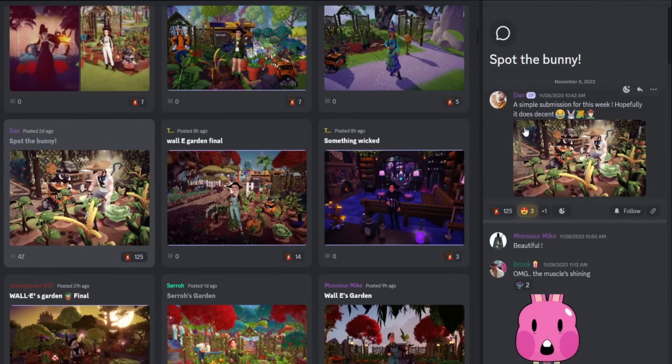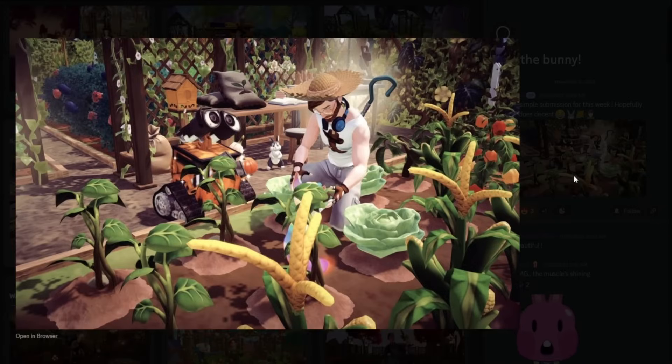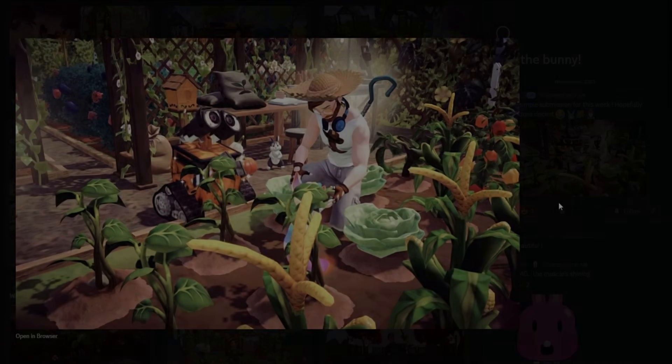We got Dan here with what I think is our most amount of likes on this week's Discord review — 125. Dan said it was a simple submission, hopefully it does decent. I would say so — they already had their valley really nicely decorated. They have Wally right here, their character has a very cool outfit, and I love how it looks like they're tending to the garden. If you look close you can see the rainbow fox — I actually didn't notice it at first. It's simple in the sense that it's not a million things going on in the background. It's an up-close photo, and the lighting and everything is perfect. Wally looks so cute and they've got the little bunny — I think it's incredible.